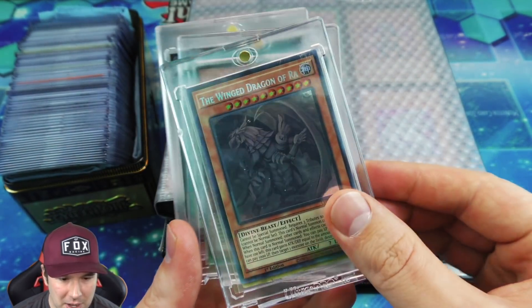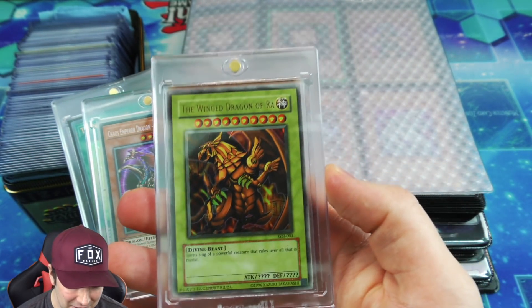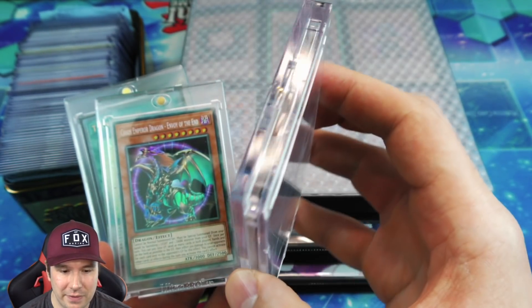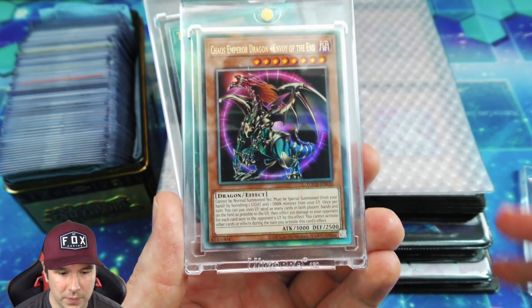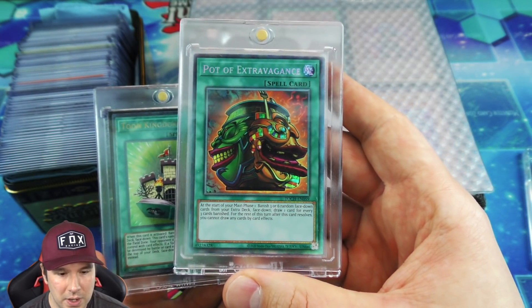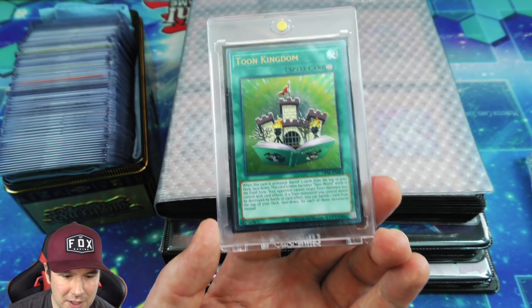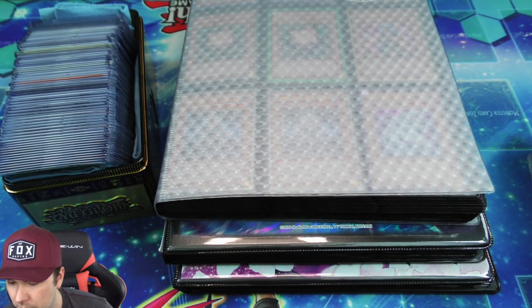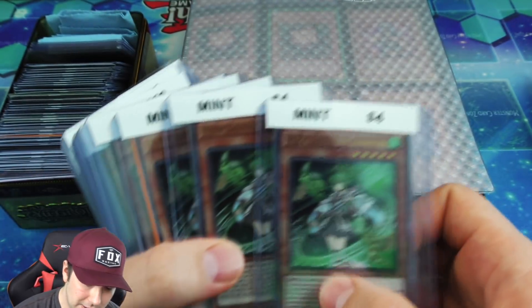Now some of the hard case cards in this box. My very first Winged Dragon of Ra — not from lack of trying to pull one; I just couldn't do it. Then a GB1 Winged Dragon of Ra ultra rare which is supposedly in absolutely pristine condition. A collector's rare unlimited Chaos Emperor Dragon Envoy of the End, which is really beautiful, and then a collector's rare Pot of Extravagance, also unlimited. Then the Toon Kingdom ultimate rare from DOCS.